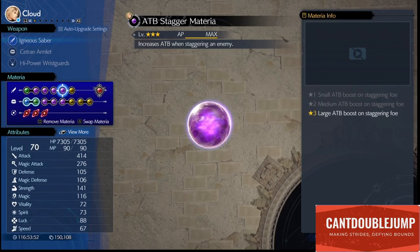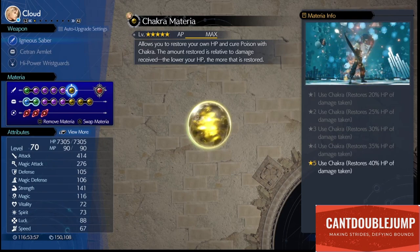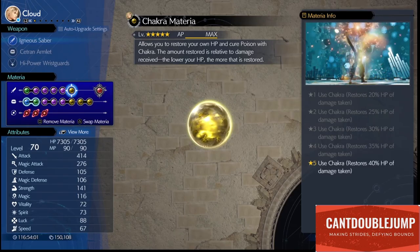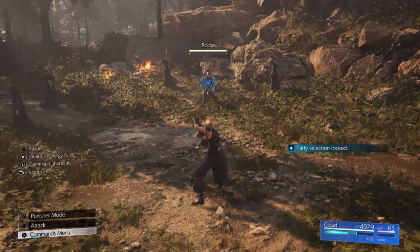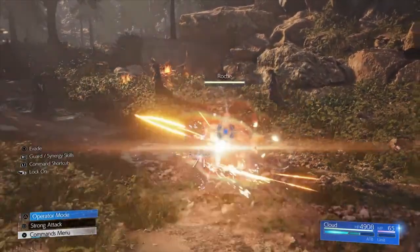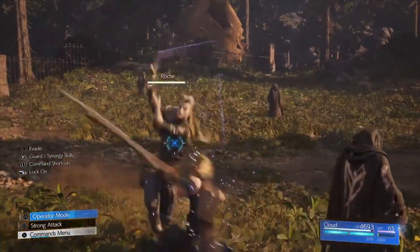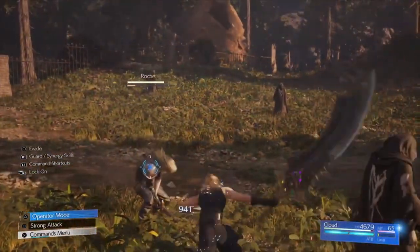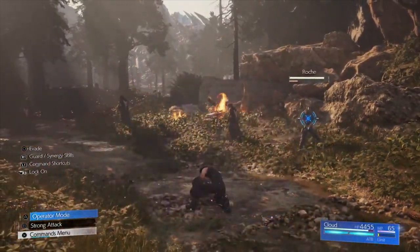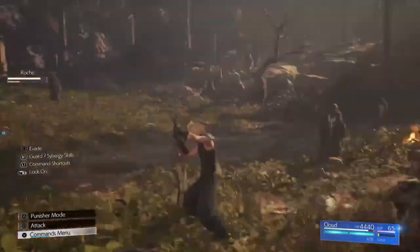ATB Stagger is another one — when you have it, definitely have it on all the time. Chakra is another one I'll always have on with Cloud. So his basic attacks: he'll charge in and do a few slashes which you can defend against. His other move is a ground flame strike which you can't guard against, so best try to dodge it. You can sort of see him telegraph it, so try to get out of the way, and then he usually follows up with a strike.